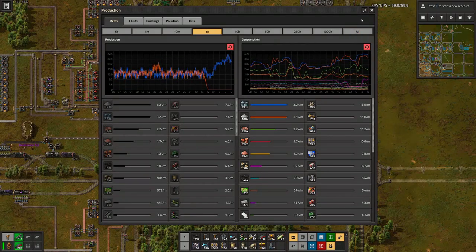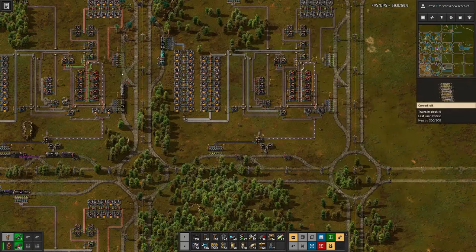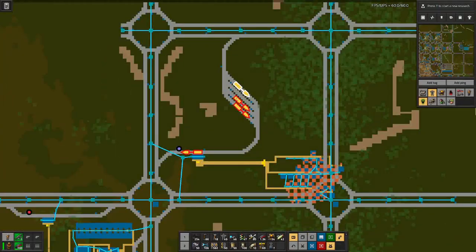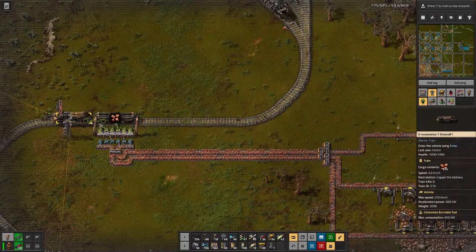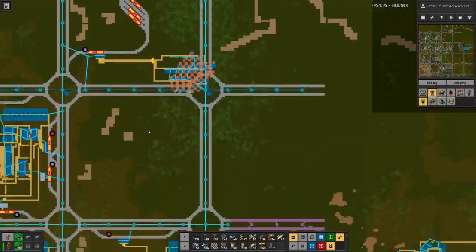For utility science, we are down to zero. And that's basically because we do not have the copper — because all trains are waiting up here for loading, and it's just not fast enough.